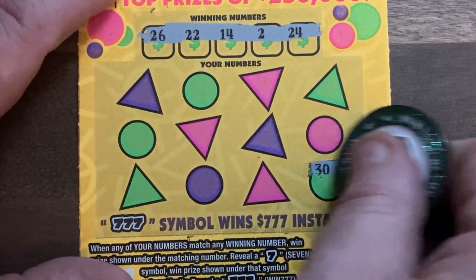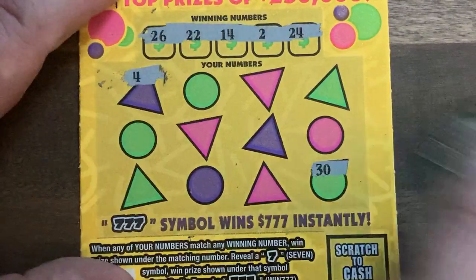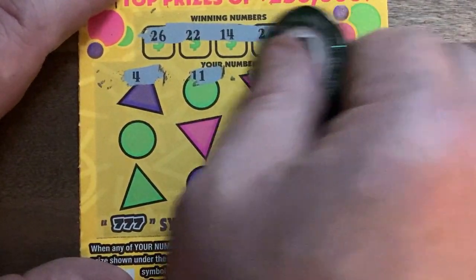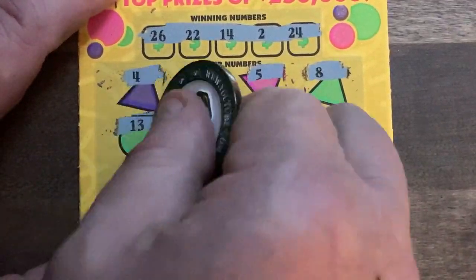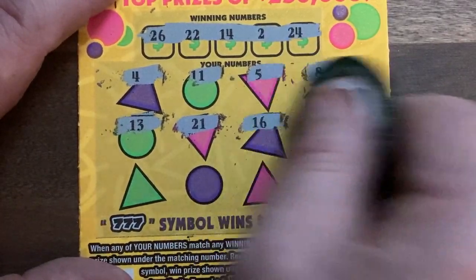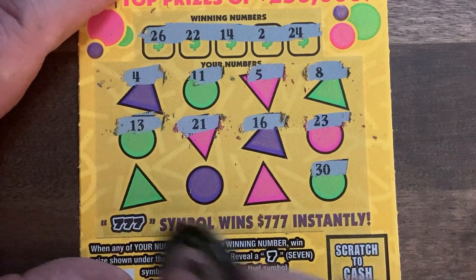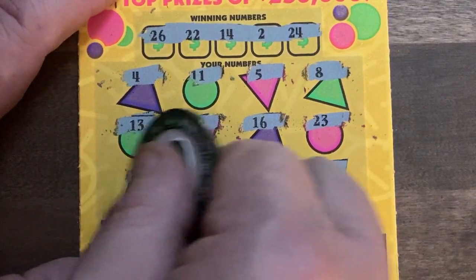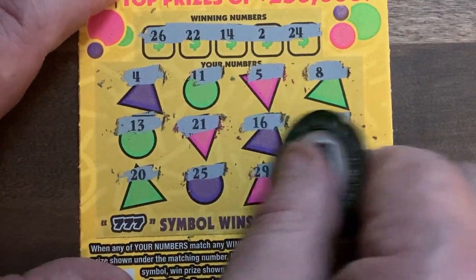Let's check the clutch corner here as always. We got 30 — no. 30, is there at all? 4, we got 14 and 24. 11, 5, 8, 13, 21, 16, 23. You know, just because the Lincoln didn't get a win doesn't mean that you don't have to on the first one. 20, 25, and 29. Slacker — all right.